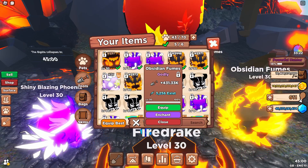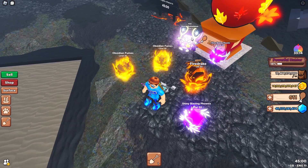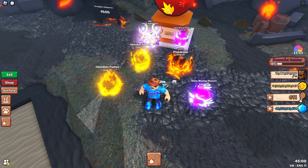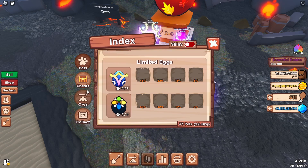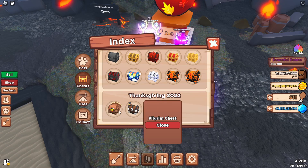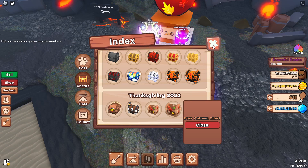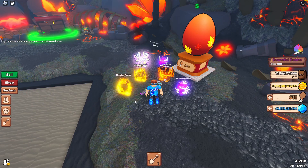I'm going to equip the Shiny Autumn pet and see what it looks like - there we are, the Shiny Autumn. It's a pretty decent looking pet and it is the 26th one hatched from this new egg, so 25 other people have been lucky enough to get it so far. If you go into your index stats and then into chests, you can look at the chests in there - you've got the turkey chest, pilgrim chest, autumn chest, and boss autumn chest. Hopefully seeing all those chests in the video and knowing roughly what you get from them helps you collect turkey legs.